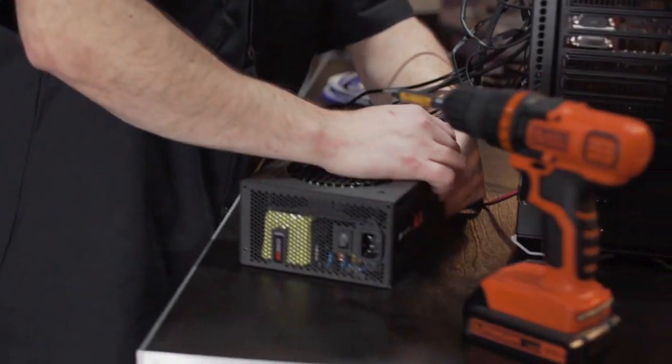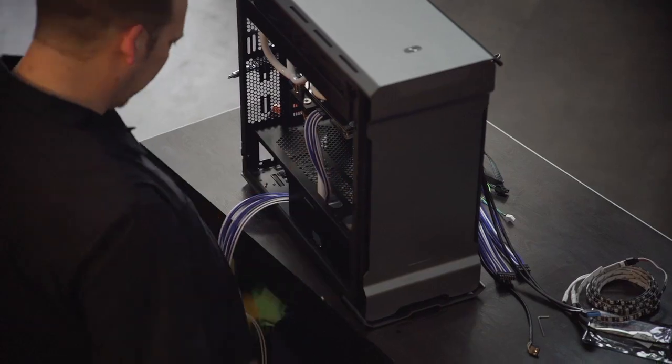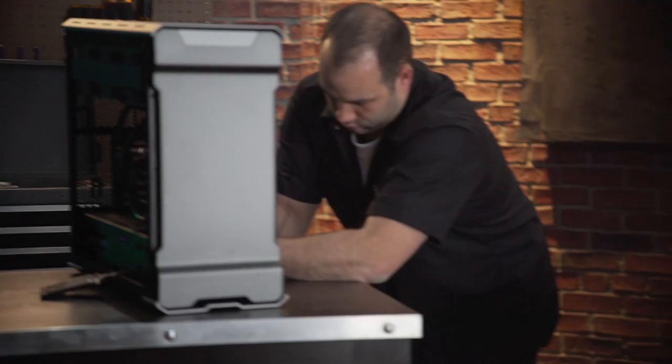The first thing I have to do is remove the power supply so I can take the factory cables out and install the custom cable sets. I'm feeling really good in the beginning. I spend some time doing cable management, I'm thinking this is coming together — but then it started to fall apart.